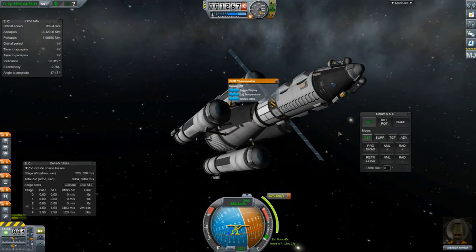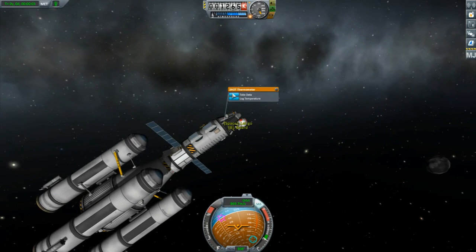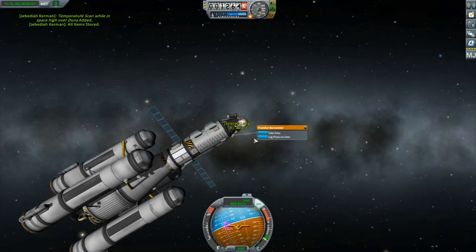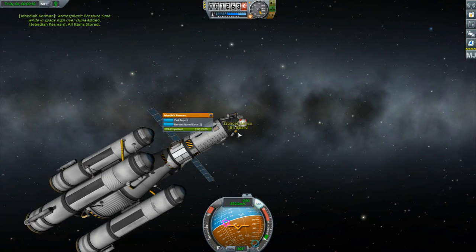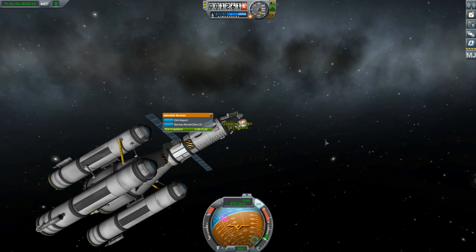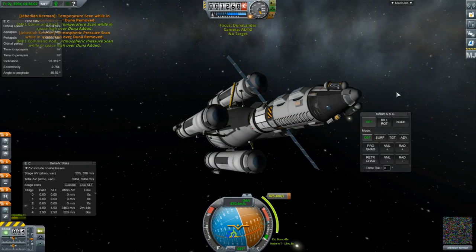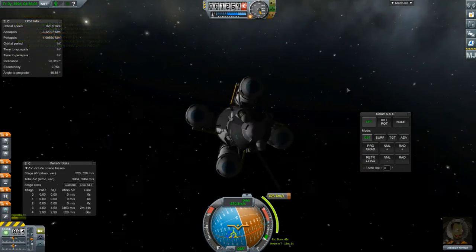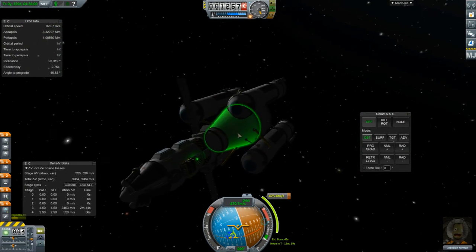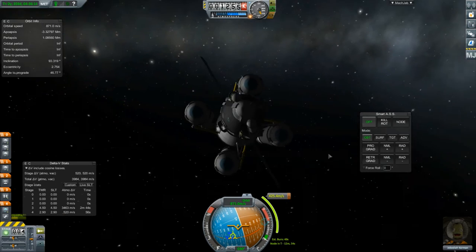So if we were to EVA and take that data — and what's his name, can you do an EVA report? We already have one. Okay, so we can ward — get back inside. So we've got our science, all our lovely science. I think that's all I've brought.